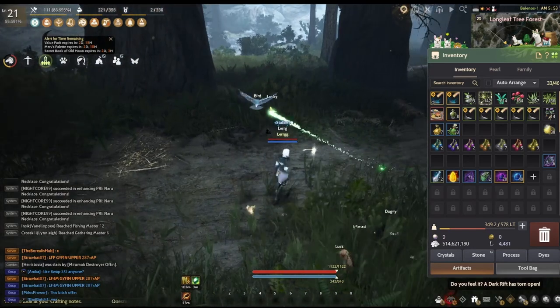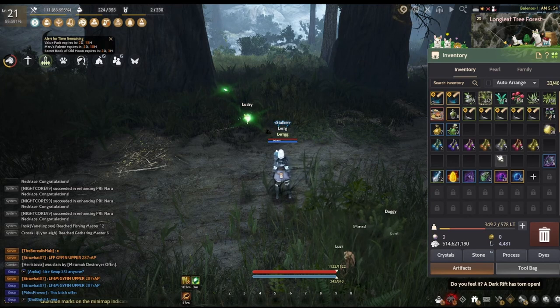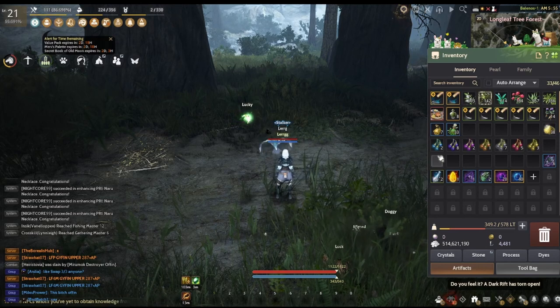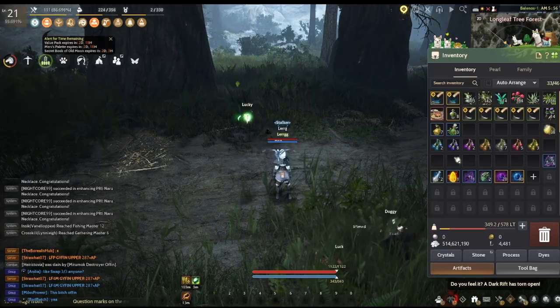After 15 minutes of gathering with minimum gear, I got a total of 28 fruits. Only 2 were fruits of enchantment whereas 8 of them were fruits of magic power. The fruits are totally random so you may get a lot of fruits of enchantment or you may get a lot of a different fruit.